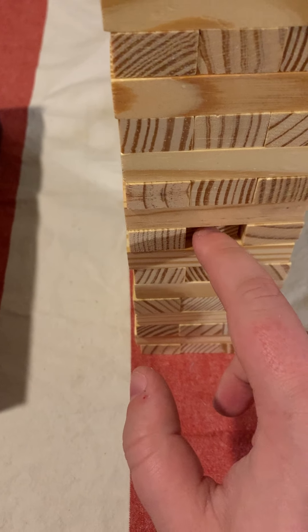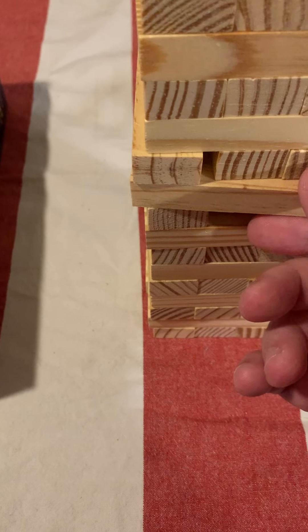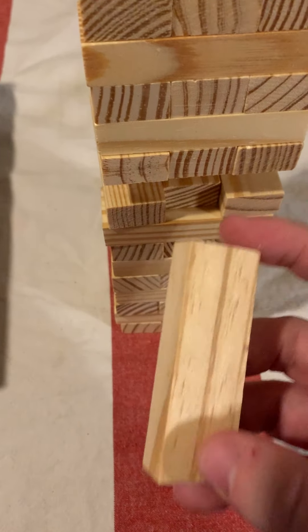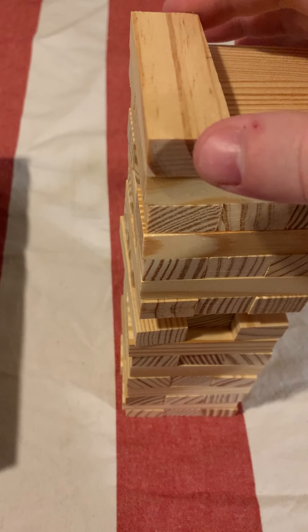You want to be gentle with it. If you feel a piece is loose, you want to take it out, and then place it back on top. You want to make sure you don't topple the whole thing over, so you place it back on top like so.